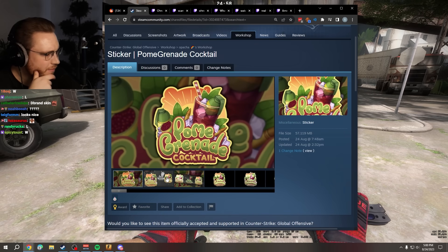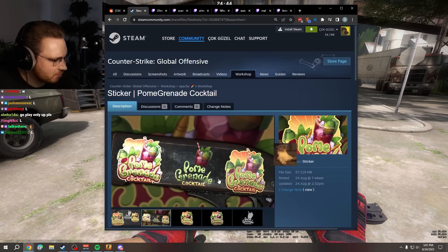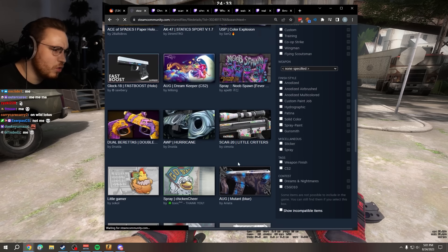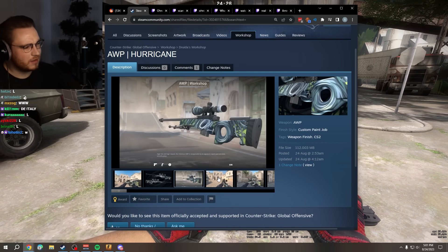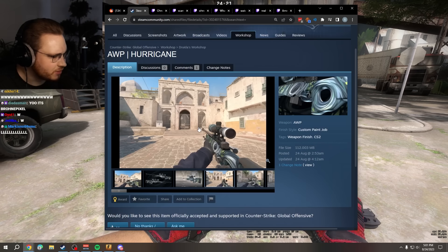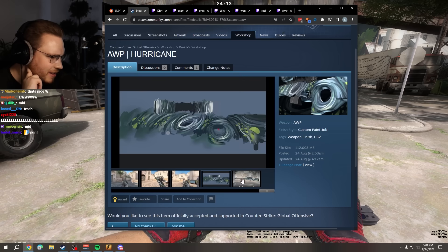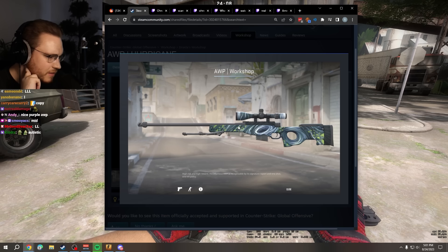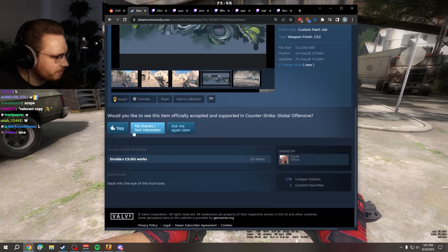Pomegranate Cocktail. But why? Like, who would apply this? I guess Pomegranate Cocktail fans. No, sorry. Ooh, that looks artistic. I like how he made use of the hole in the back. How does it look in game? Oh, I like that. That's kind of cool. It shows his draft. It has a blue skin. AI generated for sure, bro — he literally shows how he drew it. I'll give it a yes.